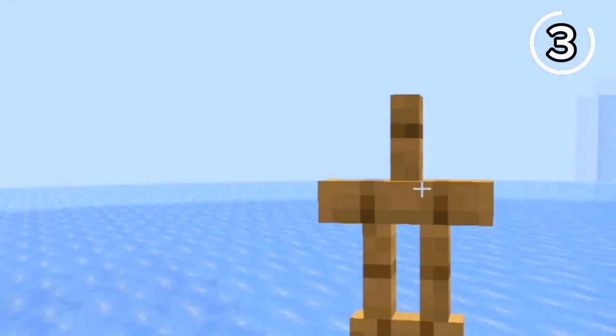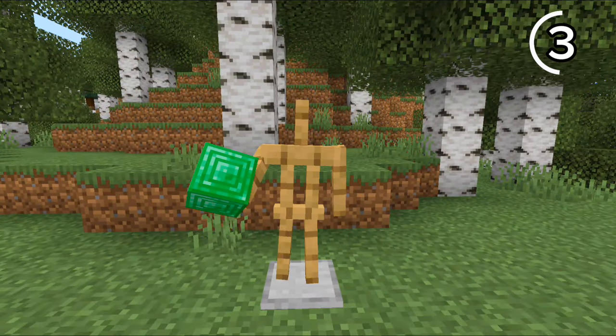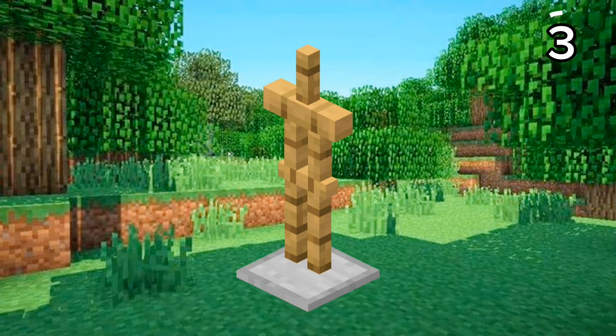In Java, armor stands don't have any arms, but in Bedrock they do. This allows them to hold any items — they can even be name tagged and can even have potion effects. I guess Bedrock stole Java's arms?